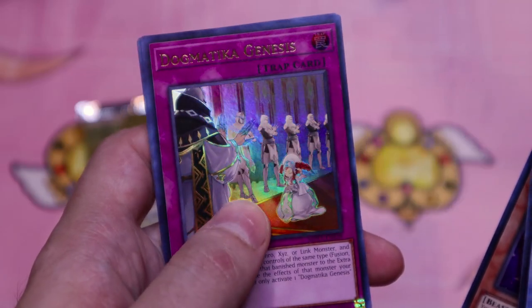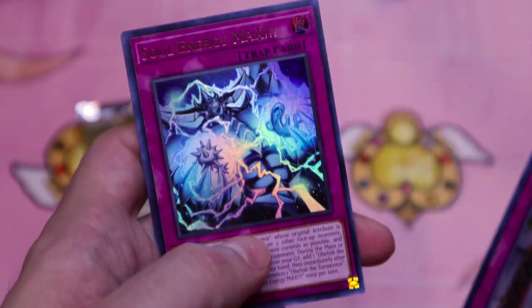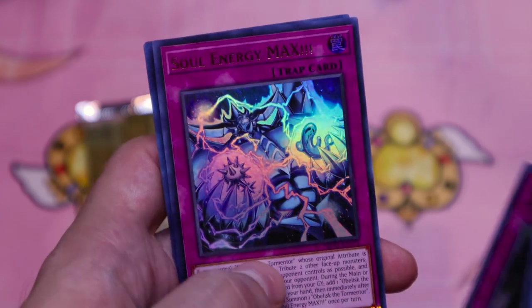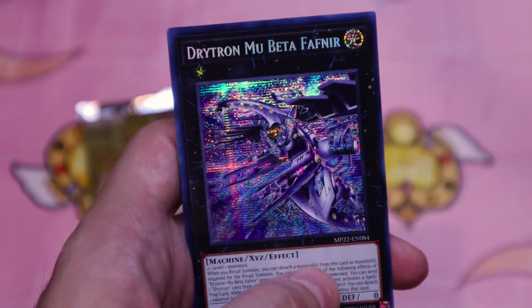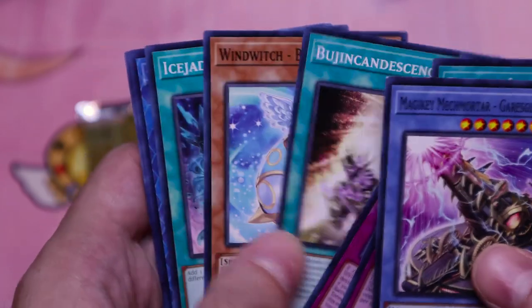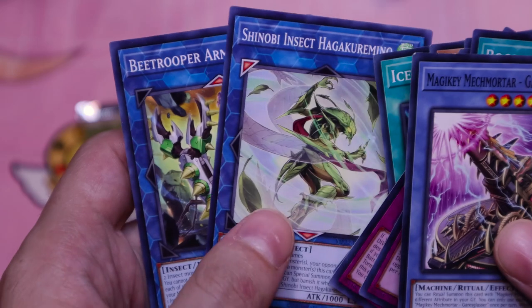Pegasus Twin Saber, Dogmatica Genesis, Soul Energy Max for our other — oh, this is another Obelisk card. And bam — Drayton Moo Beta Fafner. Fafner the Fabled Albinac.